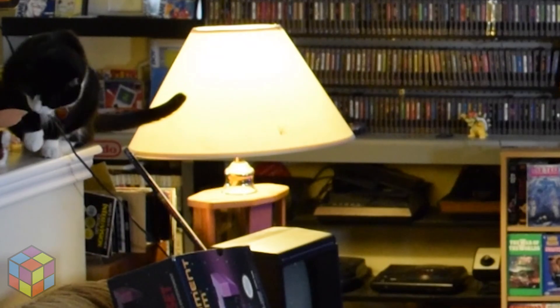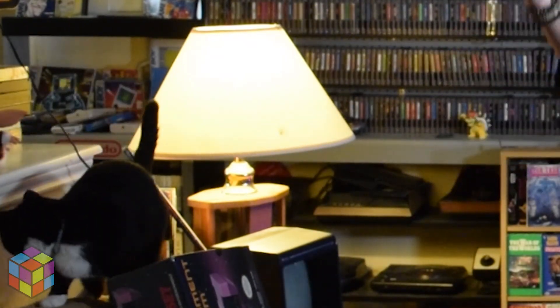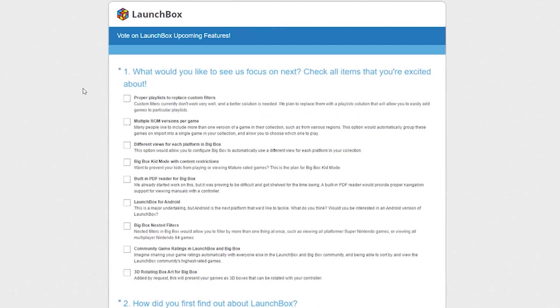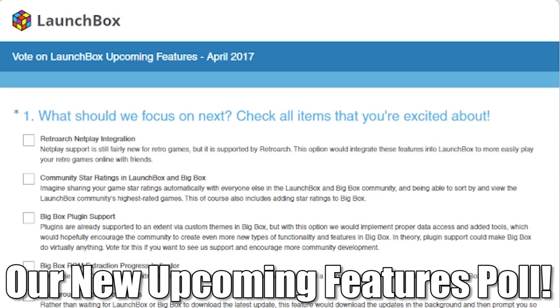This is the biggest piece of news for this week, so pay attention. About a month ago, we did a community poll where you guys got to vote on what you wanted to see from LaunchBox. There was a list of about 10 to 12 things, and pretty much half the list got highly voted for. Jason spent the last month doing all of it — everything that was highly voted or even semi-highly voted on that list.